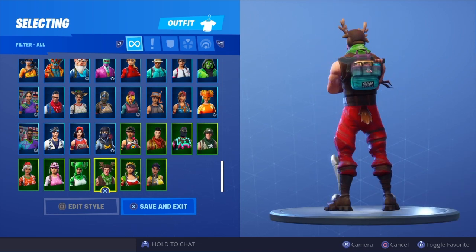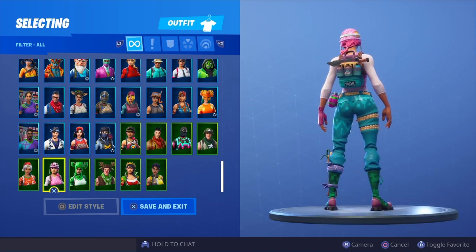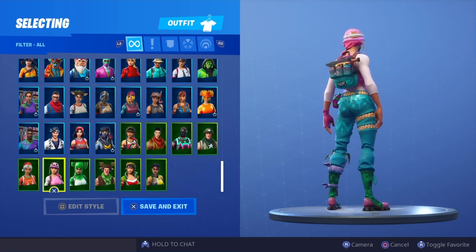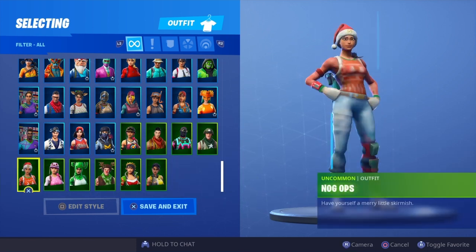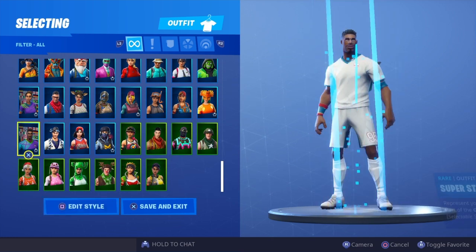Munitions Major. Whiplash. Tinsel Toes. Red Nose Ranger. Prickly Patroller. Pastel — goes very well with Pastel because it matches her trousers. Really nice combo — one of my favorite skins in the game at the moment. Last but not least we have Nog Ops — looks really nice on Nog Ops as well.